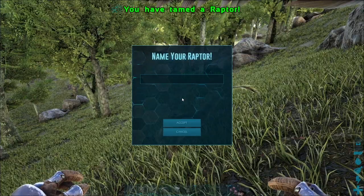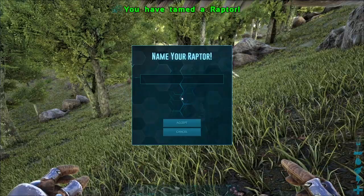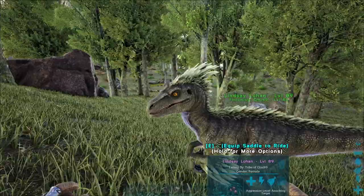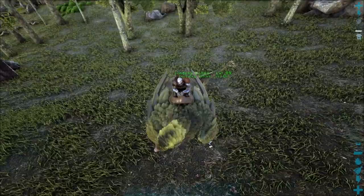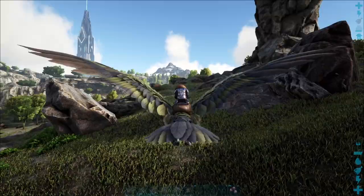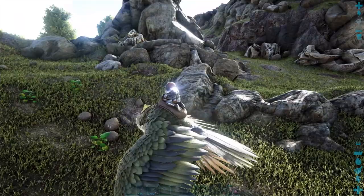We tamed a Raptor — a female Raptor. She's a mean girl, so we're gonna go ahead and name her Lindsay Lohan. What's up, Lindsay? You ready to go home? Unfortunately I don't have a saddle for you right now, so you're just gonna have to follow us. I would love to take Lindsay Lohan for a ride, but that's gonna have to wait. I know we could carry her home with Tom Cruise, but she can just follow us home.